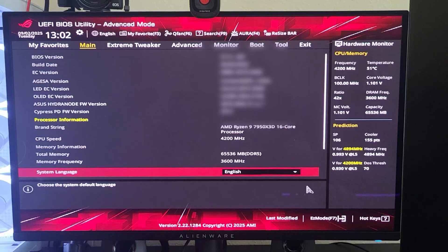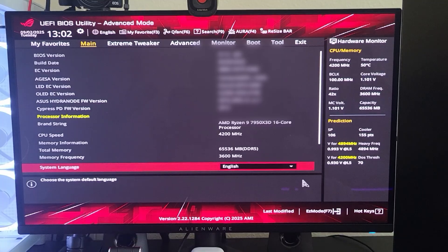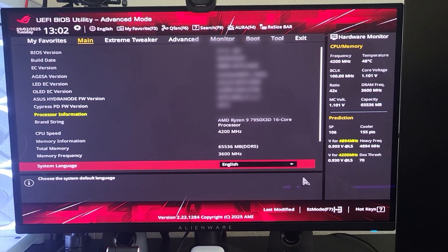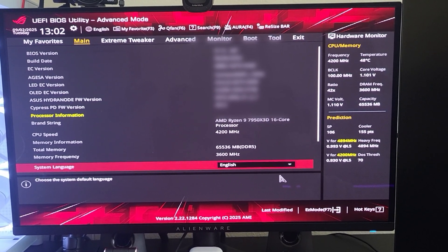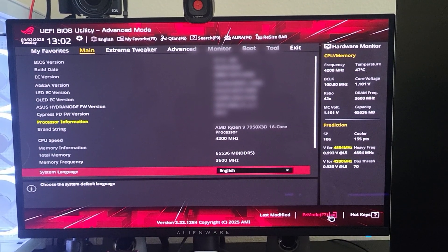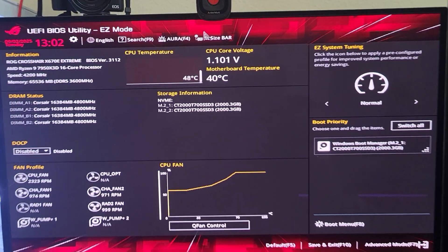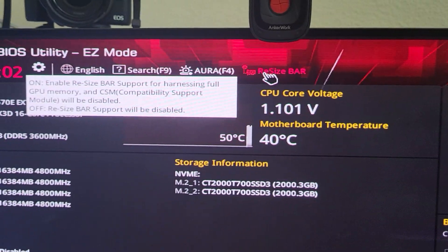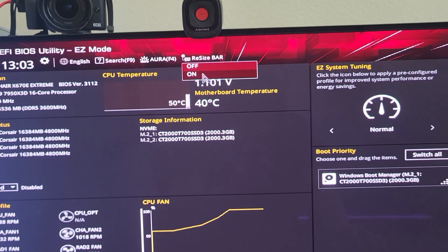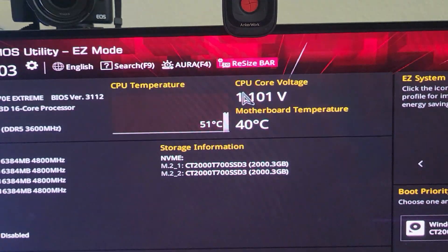Your BIOS might look different depending on what motherboard you have, so take that into consideration. If you want to find more information about your specific BIOS, do a quick Google or YouTube search for your motherboard to find where the options are. For me, since I have an ROG, we're going to go to Easy Mode, and then we're going to have this window here. We're going to go to Resize Bar. Now, usually Resize Bar is enabled by default — what you want to do if your game is crashing in Solar Blade on PC is set this to Off.